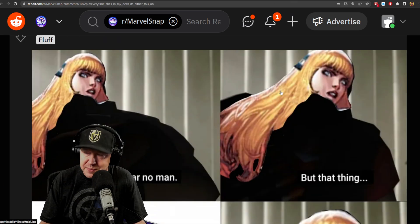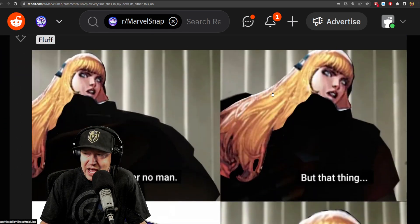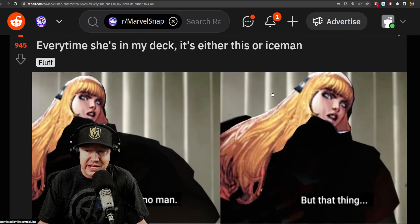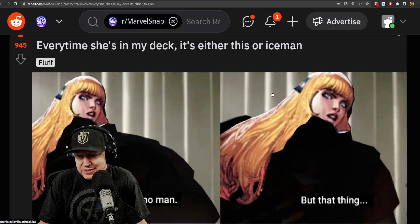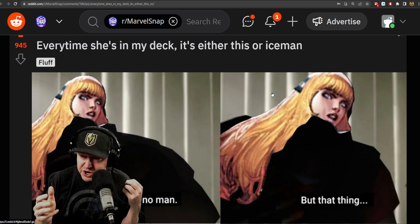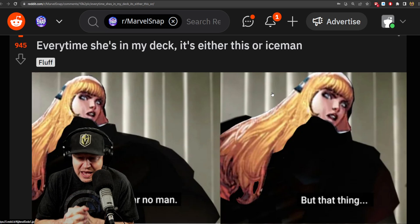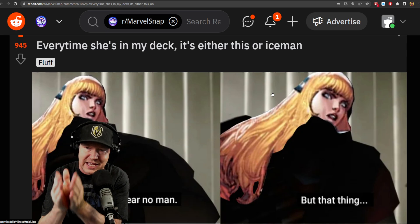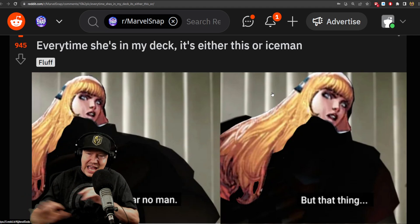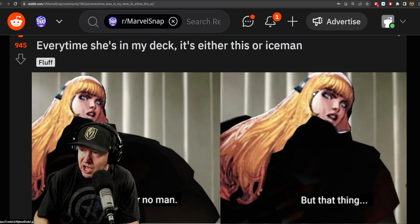Since we've been talking about one-drops, here's another topic: Magic. She's a five-cost card that can't be played on Turn 6, so you have to play her on Turn 5. But if Iceman hits her, she's basically a dead card in your hand. Iceman is really good. Iceman won't hit six-cost cards — only cards that aren't six-cost. I can't tell you how many times I've been destroyed by Iceman and lost the game.